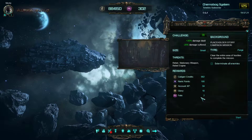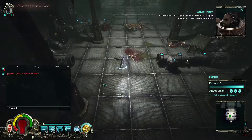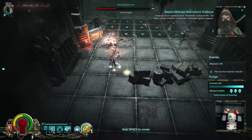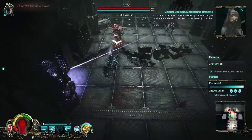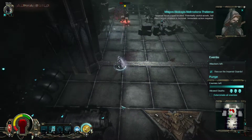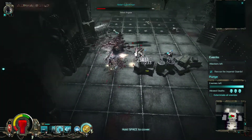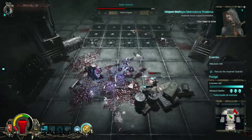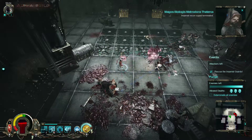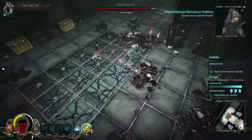Background placeholder story campaign mission: clear the entire area of hostiles to complete the mission, exterminate all enemies. Only corruption lies beyond the veil — there is nothing but suffering and death beneath the stars. Okay, here we come. Let's make this mission. This should actually be a little bit easier than the mission we did in the last episode, because the power rating is just 30 and our power rating is 59 or 60. So that should actually be possible to kill all the attackers here.